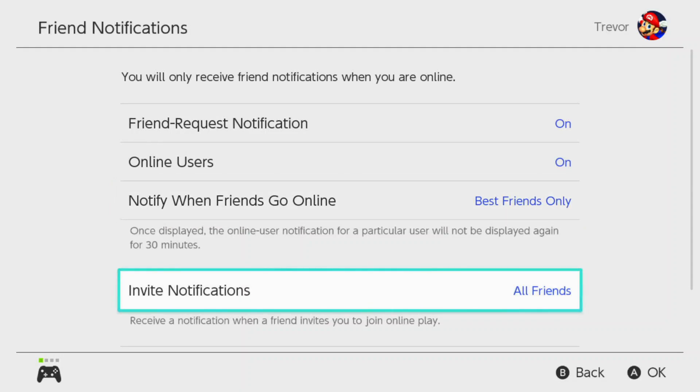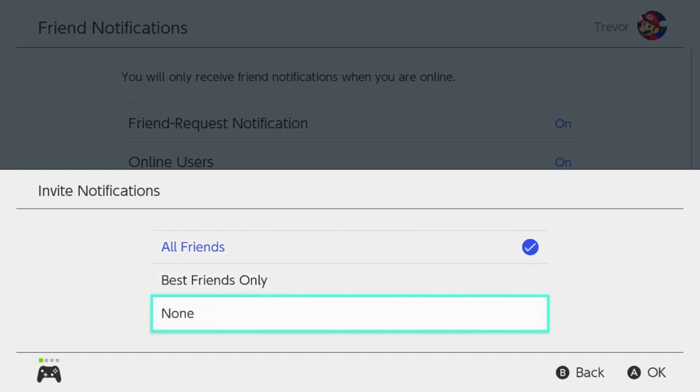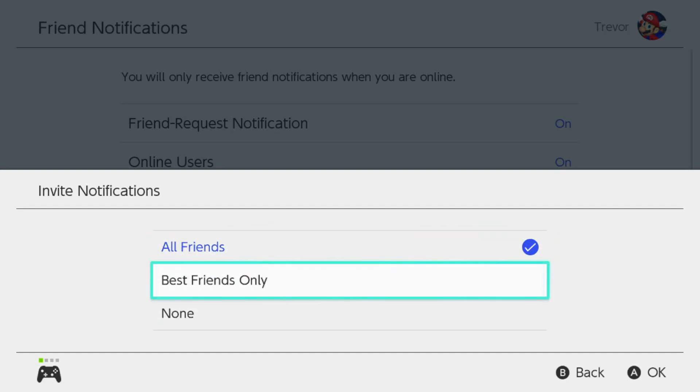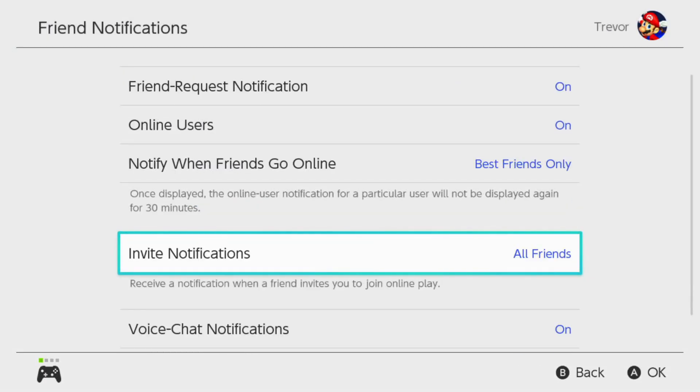Invite notifications — you'll receive a notification when your friend invites you to join an online party. You can select which ones you get notified about based on whether they're a best friend or not. I'm going to leave that on all friends, but you can adjust that to whatever you want.